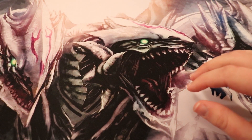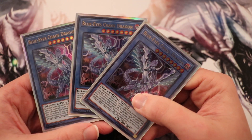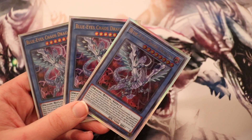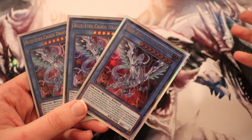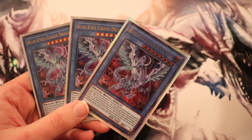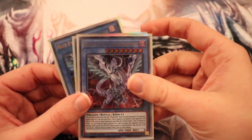Next up is his partner in crime — three copies of the Blue-Eyes Chaos Dragon, which is kind of like the Max Dragon, except a little weaker. But you combo it with the Chaos Max Dragon, because when this card is Ritual Summoned with a Blue-Eyes White Dragon, it changes all your opponent's monsters to defense position and their defense becomes zero. So if you get both of these out there the same turn, you just one-turn-kill your opponent. So we run three of these.